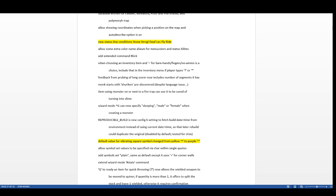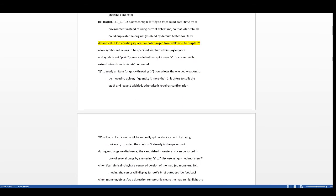New status line conditions now appear for being stoned, strangled, deaf, levitating, flying, or riding. You'll see them at the status line where you normally see things like burdened or hungry — it's really convenient especially for levitation. The default vibrating square symbol has changed from a yellow caret trap symbol to a purple tilde, making it easier to quickly identify.